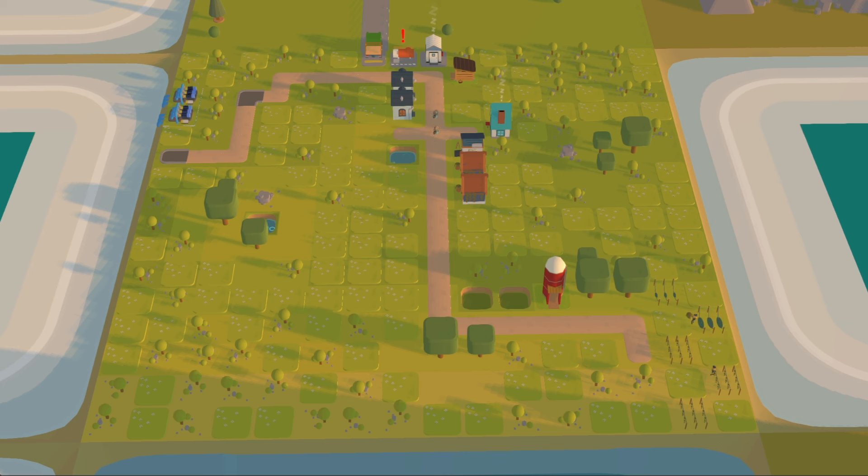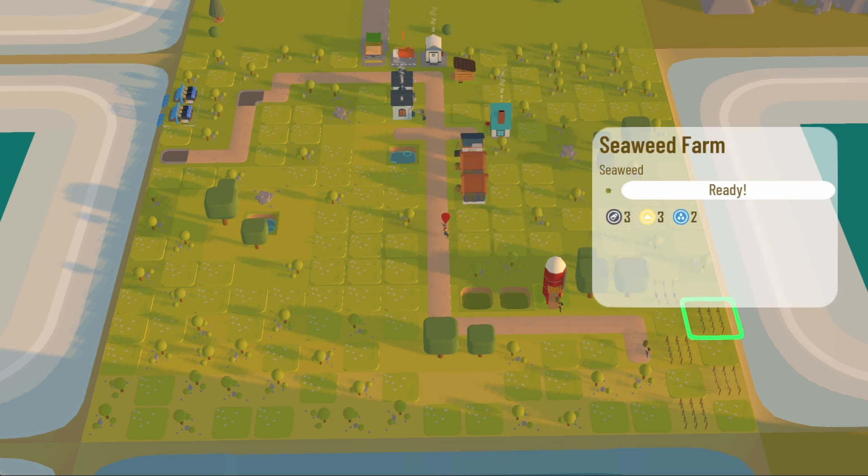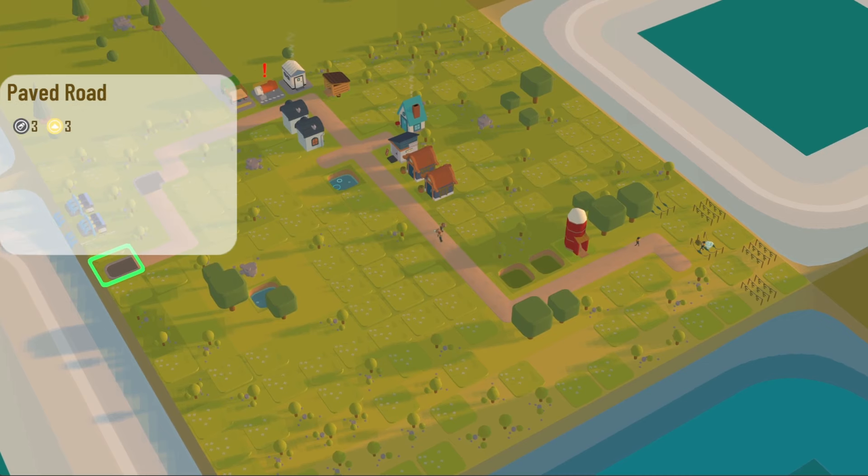The starting layout provided for this competition is a plains biome facing north. You start with two seaweed farmers, two aquaculturists, several seaweed farms, two shrimp farms, a silo, a seafood warehouse, two water pumps, and two paved roads.